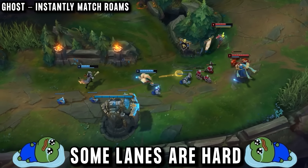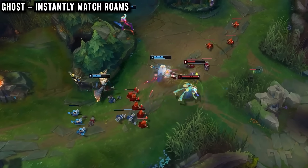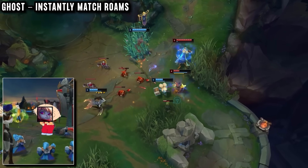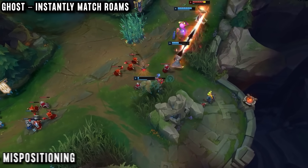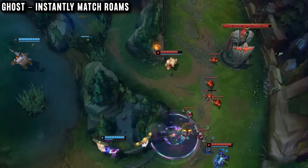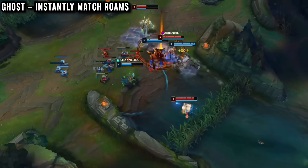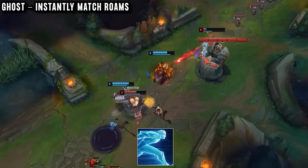Some lanes are just very hard, and when he's in one he will get pushed in and be unable to engage. But our player is fine with that — Poppy can use the passive shield to safely play under tower and wait for her opportunity, like the enemy mispositioning or getting a gank. It isn't even that bad to be pushed in on Poppy, as even if the enemy support starts roaming first, Poppy can catch up to them using Ghost, so the push advantage does nothing.